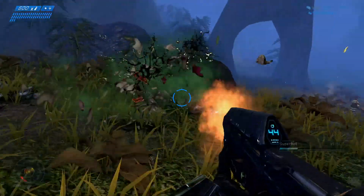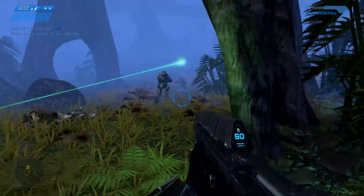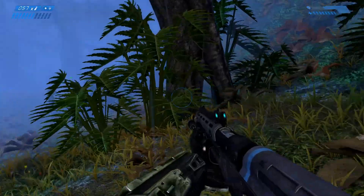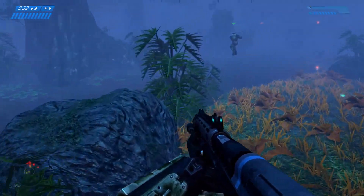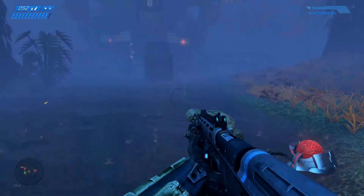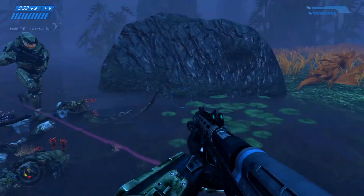All of Noble Team are Spartan 3s except for George — excuse me, George. The big guy. George was a Spartan 2, but the rest of Noble Team were all Spartan 3s. They didn't go under a lot of the same biological enhancement that the Spartan 2s did, making them super, super strong compared to the rest of them.